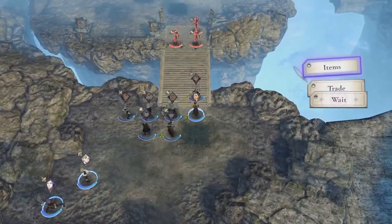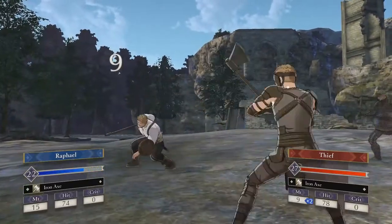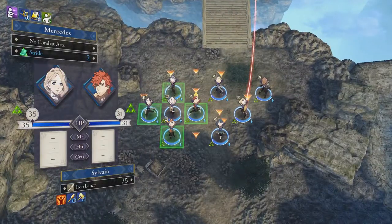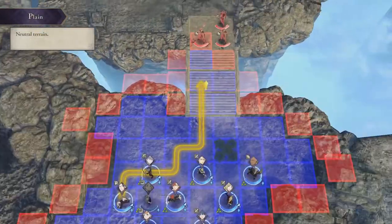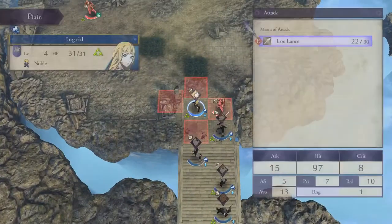The first option is to set up a wall, pulling them in and finishing them off, but most of your students haven't developed their tanking abilities yet, and taking on that much damage could prove fatal. The second option is to make use of the incredibly potent stride gambit and to take them all out, which will take some planning thanks to the limited amount of space on the bridge.